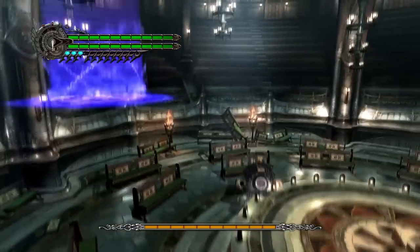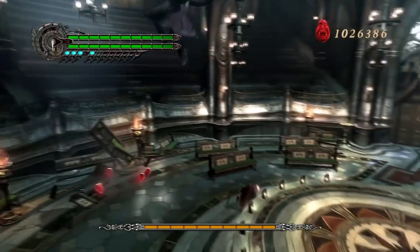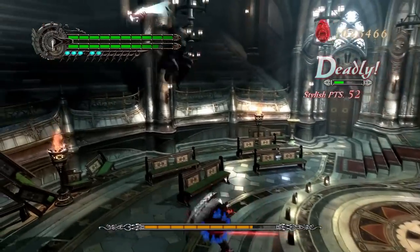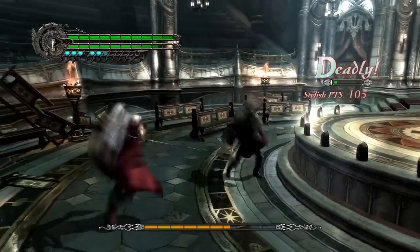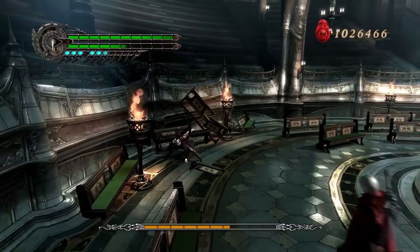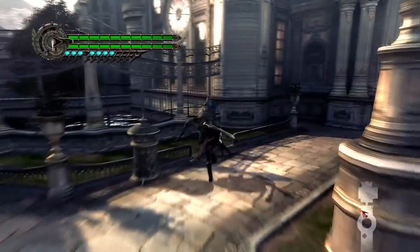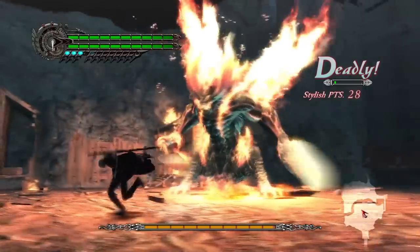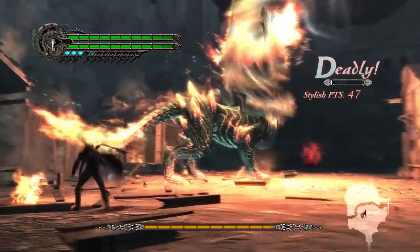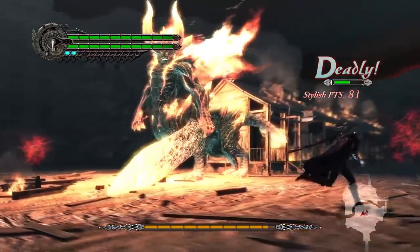As always, this challenge was done on Dante Must Die difficulty, the hardest difficulty in the game, and I had several abilities at my disposal. The first and most important ability was the Buster. It did tons of damage, and I was able to use it on human bosses like Dante, and pretty much any regular enemy as well. The second tool in my kit was the Dropkick. The third and final tool was Devil Trigger Explosion. It dealt a decent amount of damage and also gave iframes, so I used it a lot for safety.